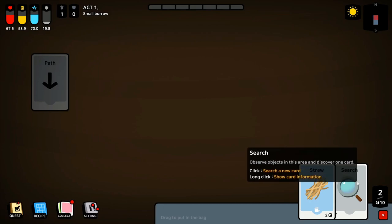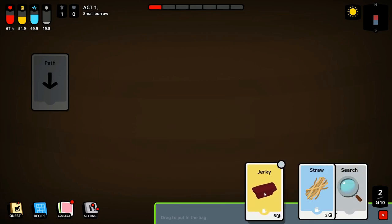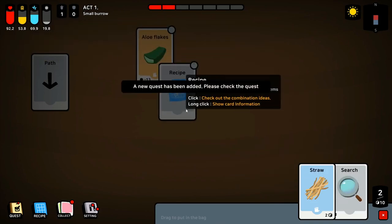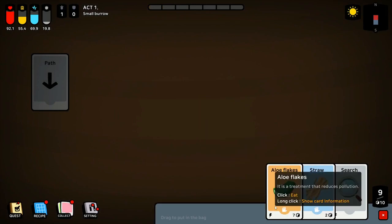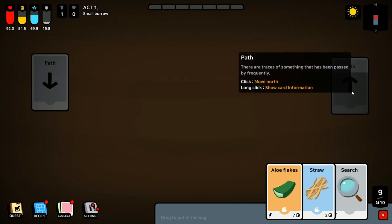Straw and the sun are easy for embers, but we'll have to look for a convex lens — like a magnifying glass. We found some jerky, so I'm going to go ahead and eat that to refill our condition a bit. We also get some aloe here — aloe flakes plus a knife type. I'll keep that in my pocket for now.